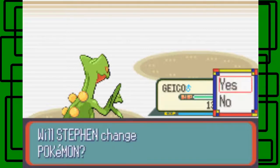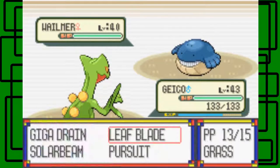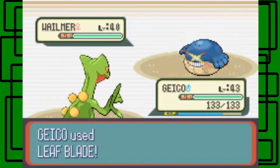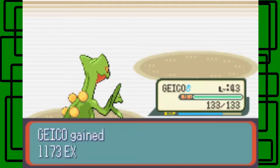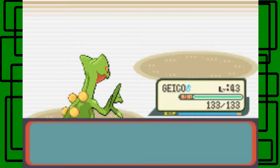Another Wailmer is coming out - also level 40. Here's another Leaf Blade. It knocks it out. We got a good decent amount of experience from battling all these trainers.